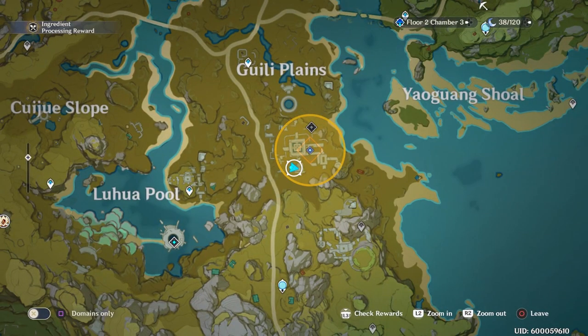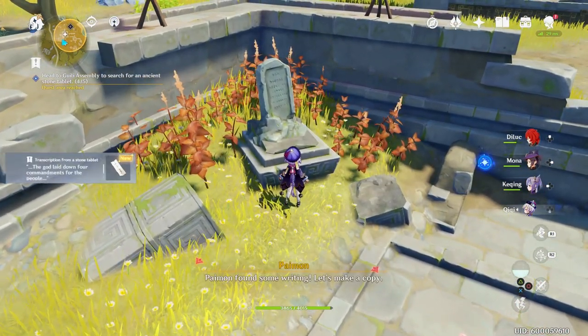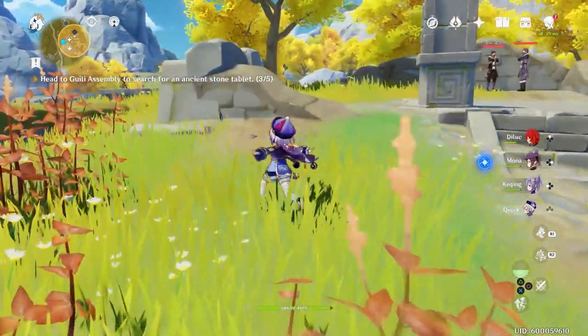One more to go. The last one is here on the map — this one is protected, so be ready for a fight. Drop down afterwards, grab it, and then you will be asked to find two more after you return to Gili, or whatever her name is.